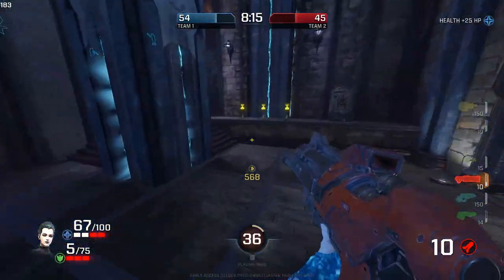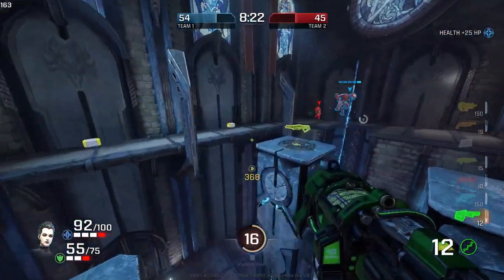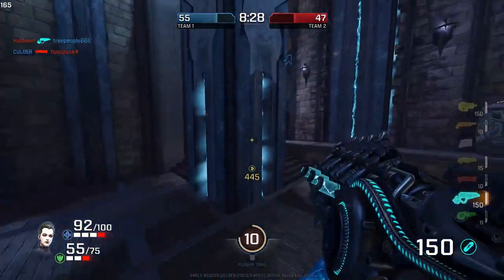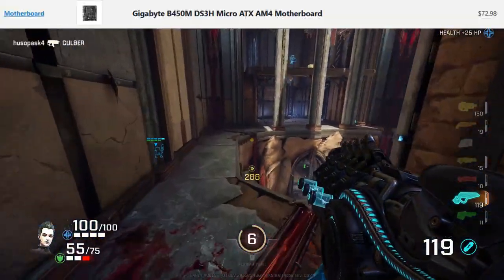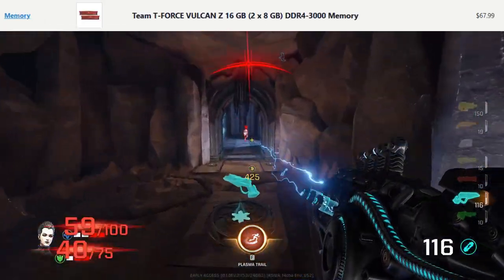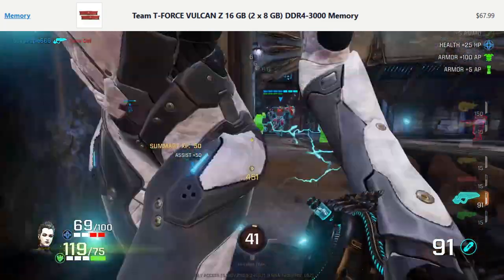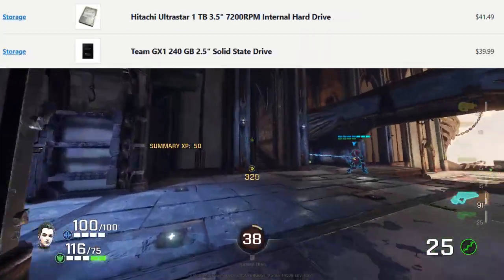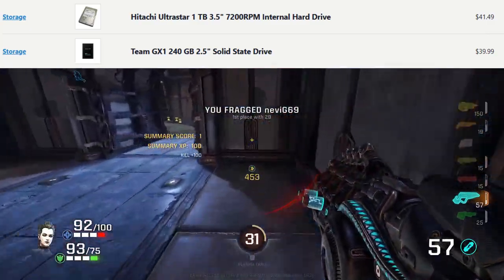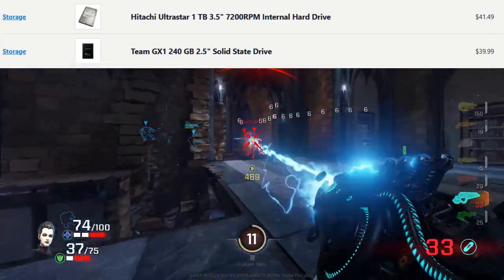You can put in a new budget graphics card a few years down the line and still play games fine. The motherboard is a little better than the last one, and this build has twice the RAM — two 8GB sticks of DDR4 memory. For storage, there are two different drives: the main hard drive is 1TB, and there's also a solid-state drive at 240GB. What is the difference between a solid-state drive and an internal hard drive?